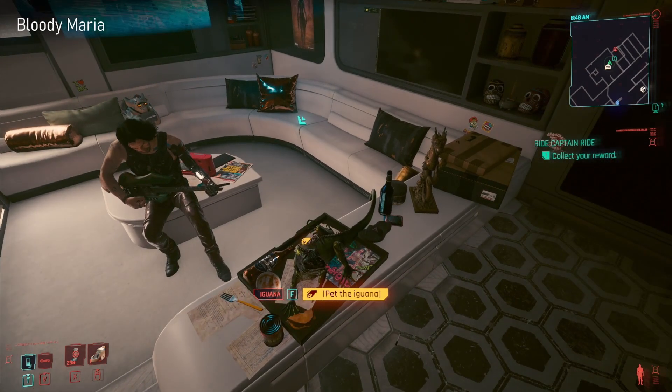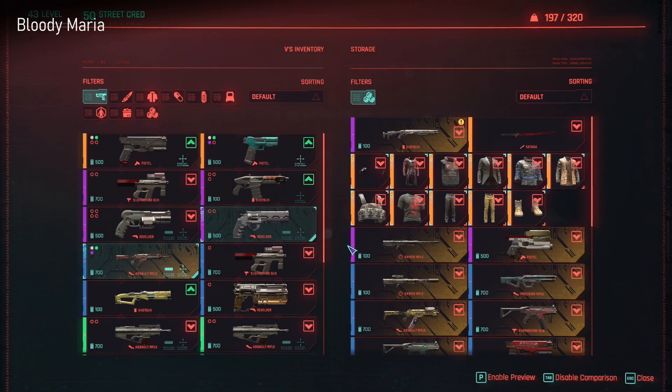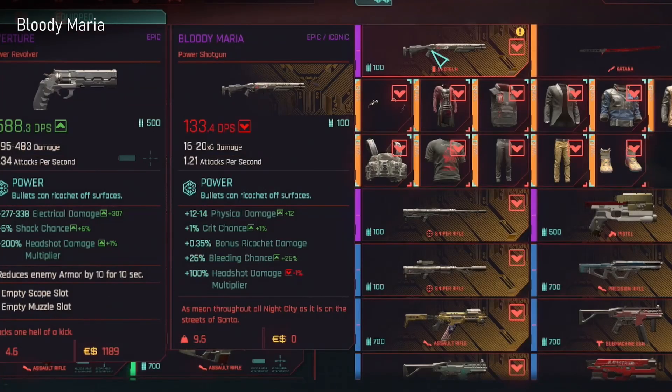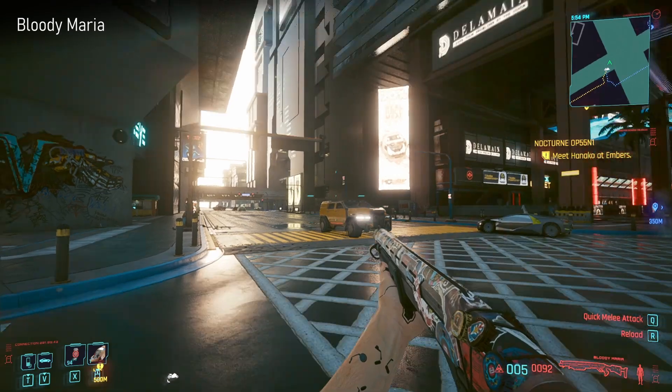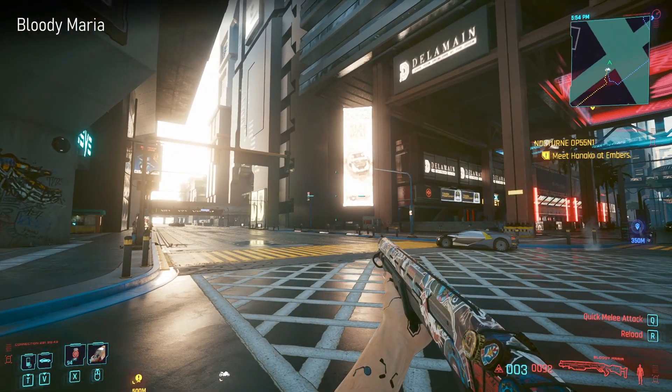Next up we have a really nice shotgun with bottle caps on it - kind of has a bit of a Fallout vibe. It's the Bloody Maria and you get this from finishing off Captain Reyes's gigs, and you just collect it in your apartment. It's a nice looking shotgun. This was added in 1.5.